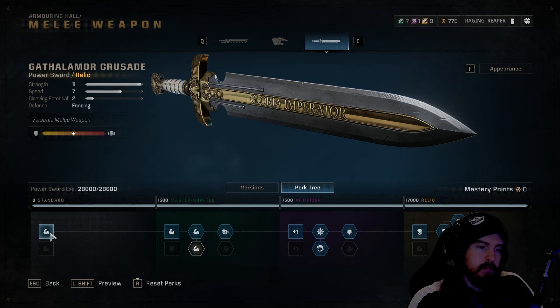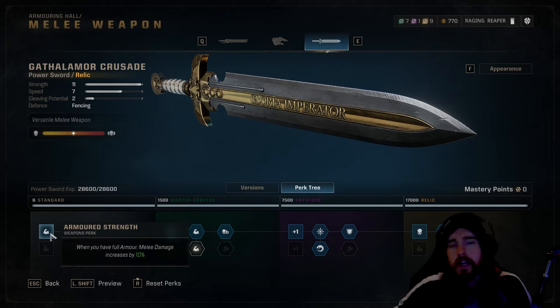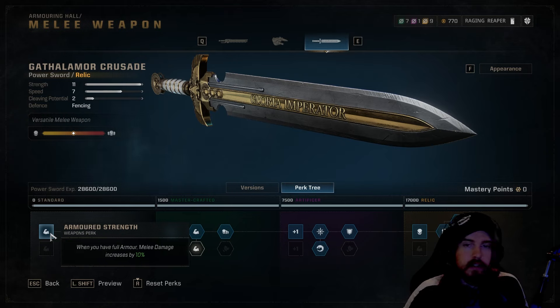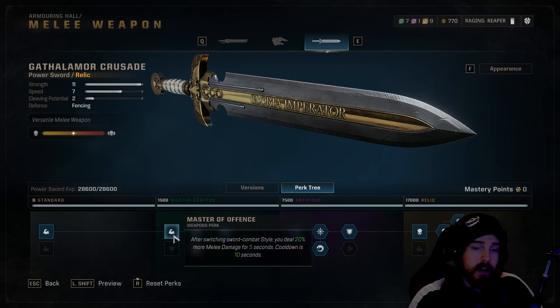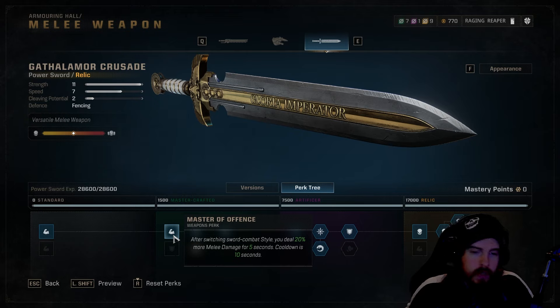For power sword perks, we start on the top row since there are too many beneficial nodes there and not enough mastery points to start from the bottom. First, Armored Strength — when you have full armor, melee damage increases by 10%. Then Mastery of Offense — after switching sword combat style, holding R1 switches from speed to power stance, and switching quickly grants 5 seconds of 20% additional melee damage.